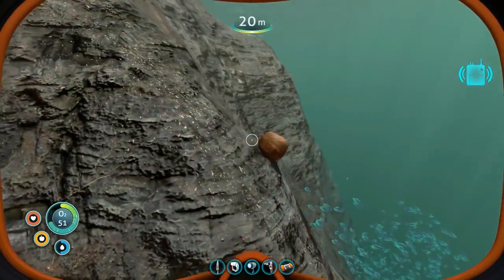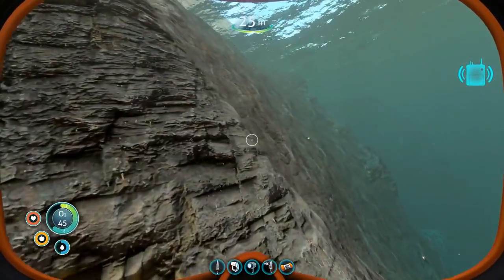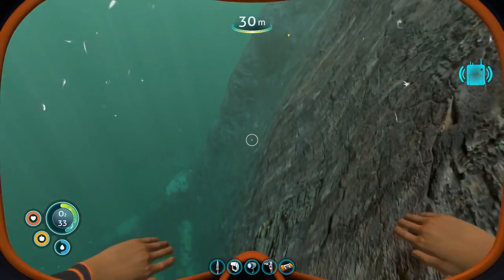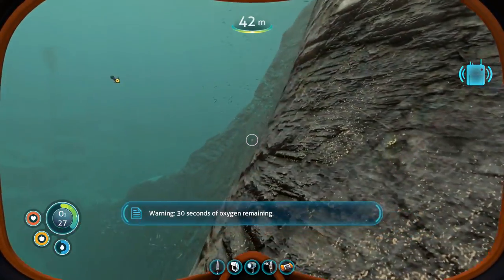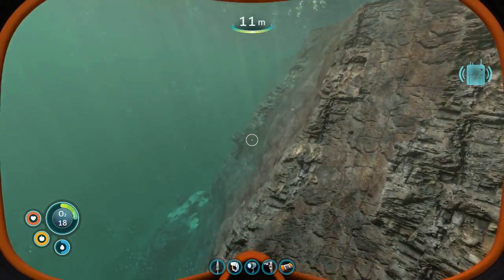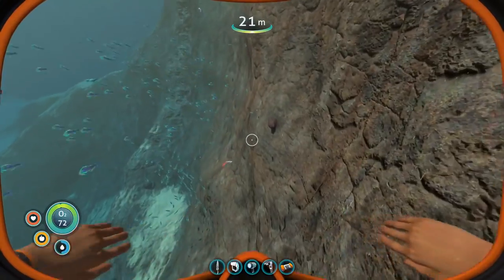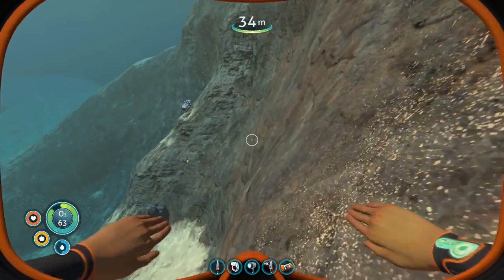This is a sandstone outcrop — let's break it anyway. It had gold in it. There's something big out there we don't want to mess with right now — we're going to look around the other side of the island. Down there is a shale outcrop. You see the blackish colored outcrop? It has lithium inside, which is what we need to build reinforcement panels. And there's a cyclops engine fragment — awesome!